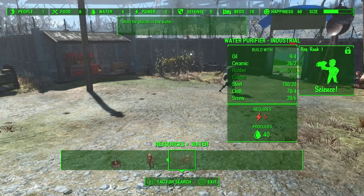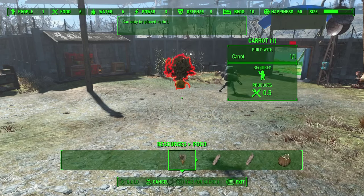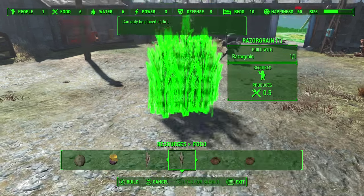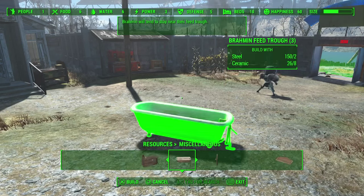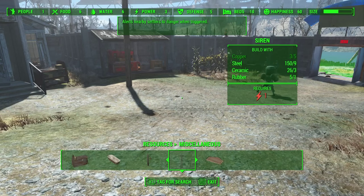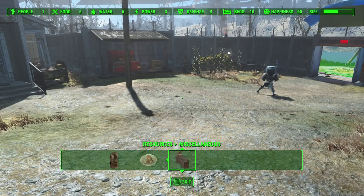Resources: water — here's the big water pump that you place in the water and connect with power. Food — you can grow every food you find in the wilderness, for example razor grain. Other resources include the scavenging station and a Brahmin feed bathtub. There's a bell where you can gather people, and a siren. And a fast travel target, which is cool — you can set exactly where you appear when you fast travel to the settlement.